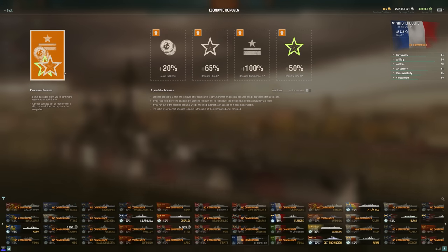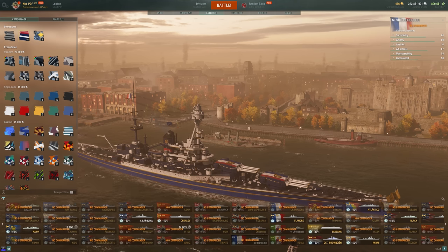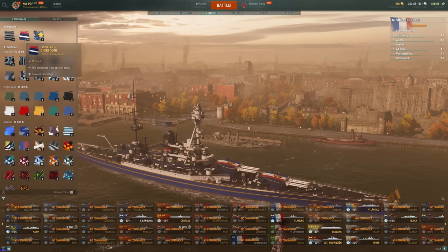Something very important to be aware of is this bonus package here. This is your permanent XP bonuses — this is what the permanent camos now economically look like. They've been separated. Permanent camos used to be cosmetic and the economics combined together inside that camo. Now they're separate. So the economic side looks like this on a ship with a permanent camo. On the exterior side, we just get an infinitely reloading cosmetic camo. There is literally nothing other than cosmetic to do with these camos anymore — all of those different economic bonuses are completely gone.